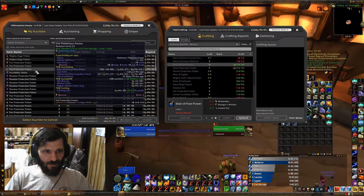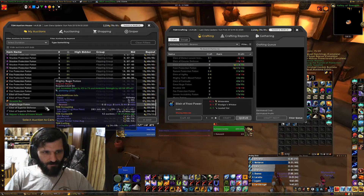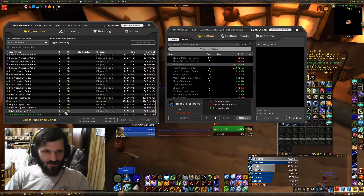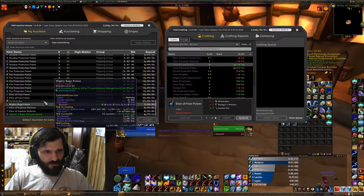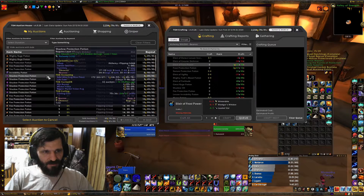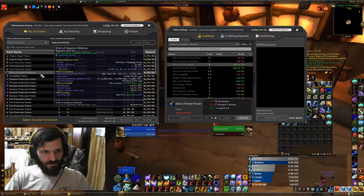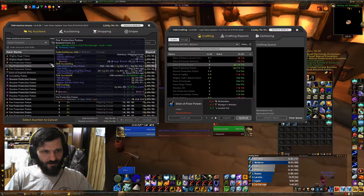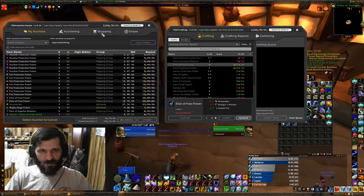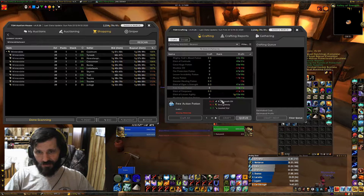If you look at my auctions, I have a bunch of stuff up that I posted this morning. Some Defense already sold — still a good turnaround so I'm going to make some more and post them up. Fire, Shadow Protection, Invisibility Pots — and then some have already sold: Defense sold already, Fire Pots, Mighty Rage. So we're going to continue shopping and see if there's anything else we want to make.